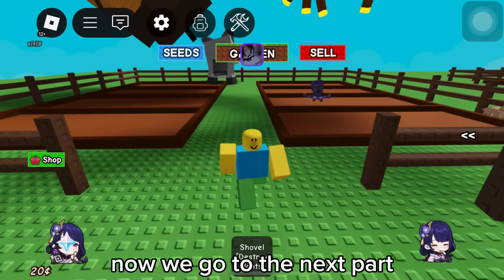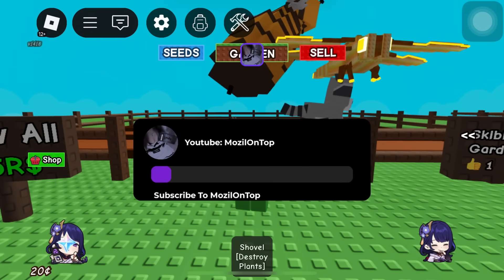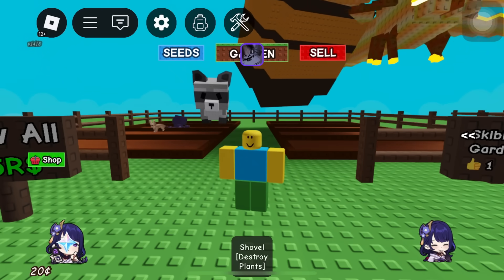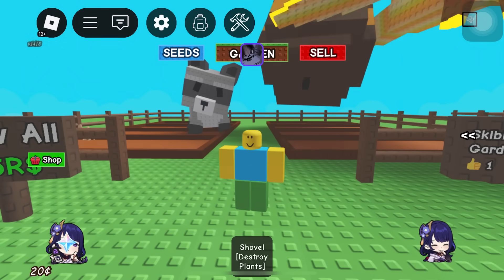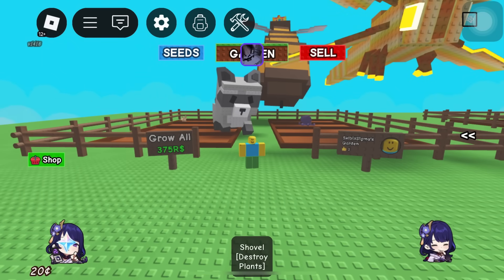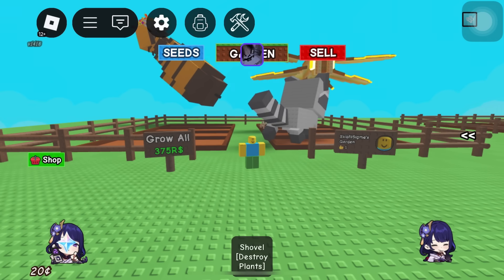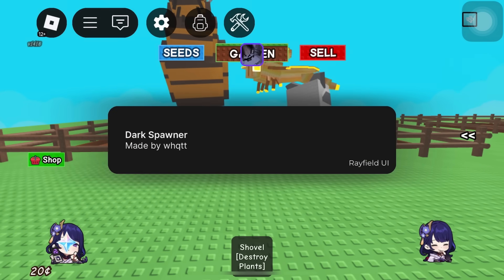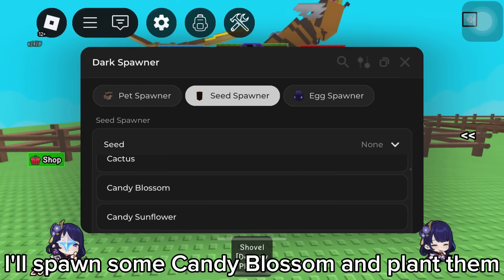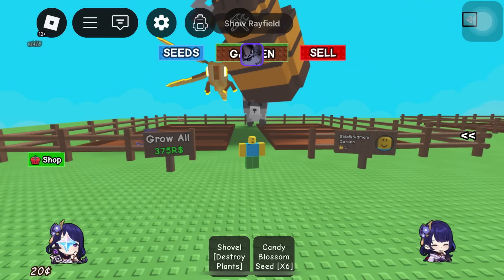I think that's enough for pets. Now we go to the next part: seed spawner. Here it is. Go to the second section to spawn seeds. I'll spawn some candy blossom and plant them. Let's plant them.